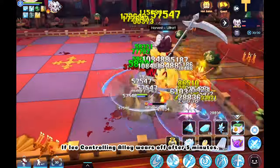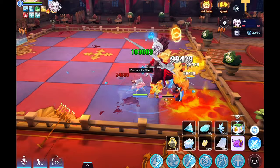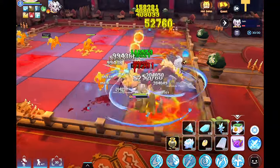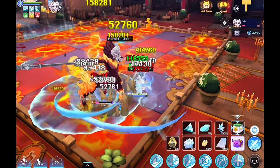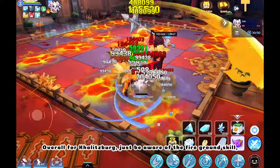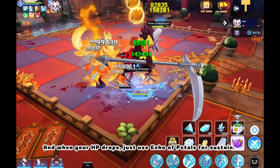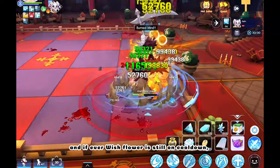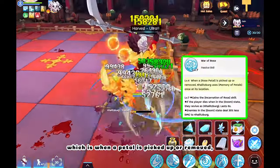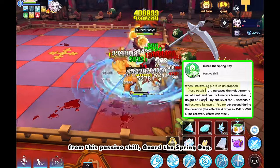If Ice Controlling Alloy wears off after 5 minutes, use Ice Mastery Alloy for consistent damage. Overall for Kalitzburg, just be aware of the Fire Ground skill and avoid getting close to it. When your HP drops, use Echo of Petals for sustain. If Wish Flower is still on cooldown, just get the petals on the ground to turn it into Memory of Petals for continuous DPS, because of the Core Level 4 passive — when a petal is picked up or removed, it will cast Memory of Petal at its location, while also recovering your HP from the passive skill Guard the Spring Day.